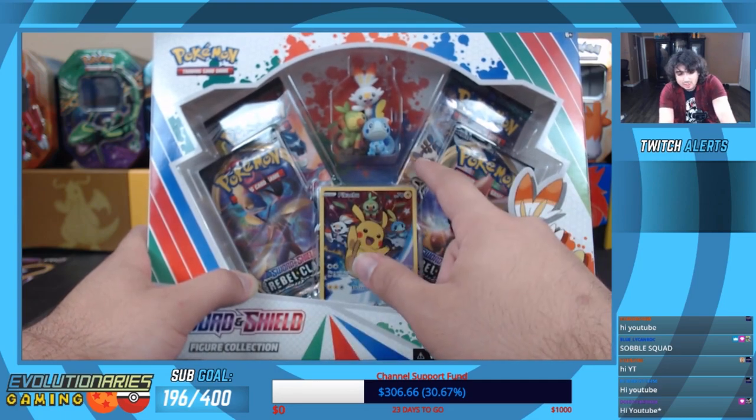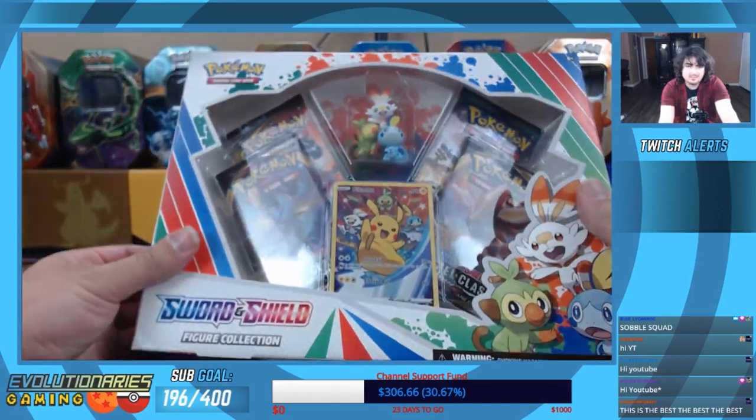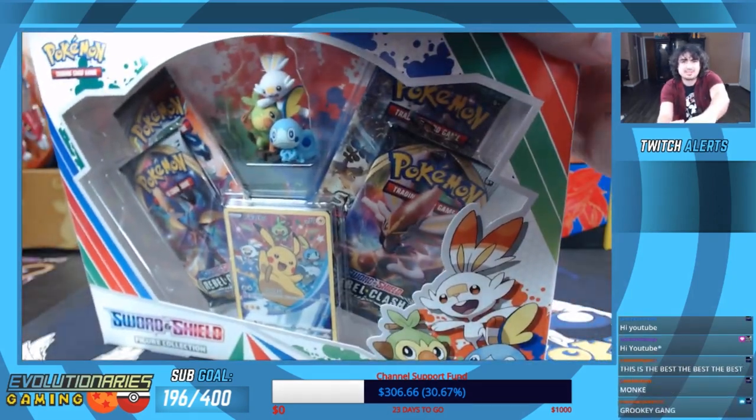It's going to be two packs of Rebel Clash, a Sun & Moon, Guardians Rising, and a Cosmic Eclipse. I have no problem with Sun & Moon sets being here — I'm just wondering why Guardians Rising over a Sun & Moon base set.